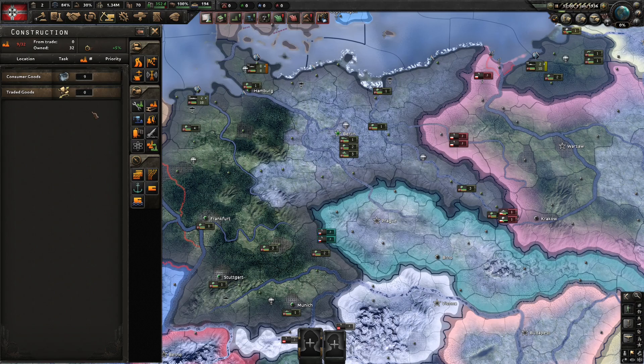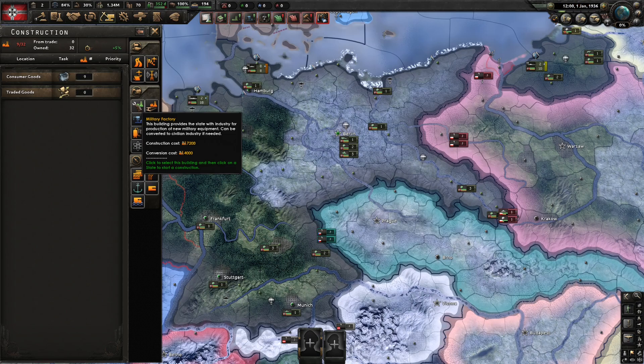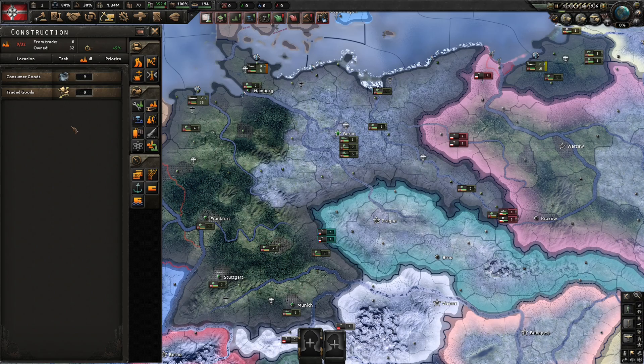You also use your civilian factories to trade for resources. Your military factories are the other type of factory in the game, and they're solely for the purpose of producing military equipment. They don't help build other factories, nor do they repair anything or themselves. They exist purely just for your war effort.